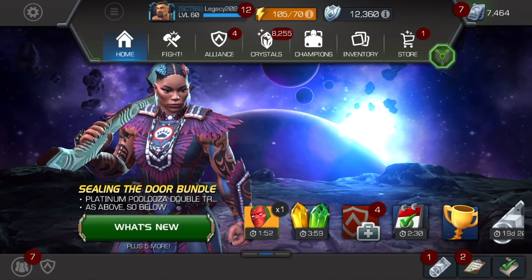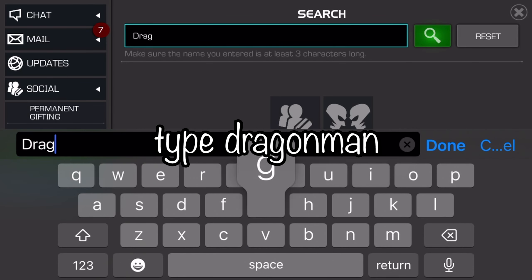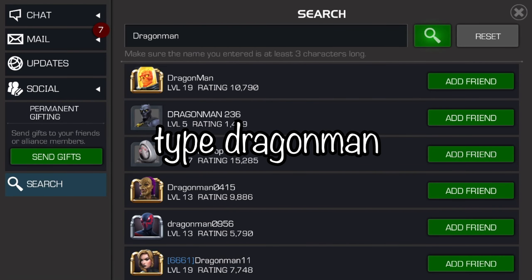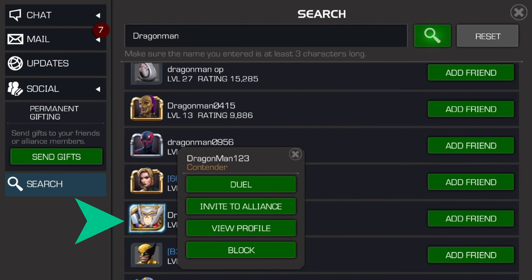This one is for Dragon Man, so you just go to duals and type in Dragon Man, and you scroll down to this special profile pic here — it's Dragon Man 1, 2, 3.